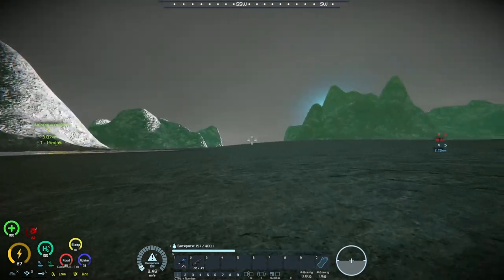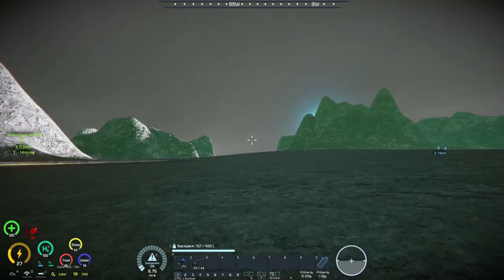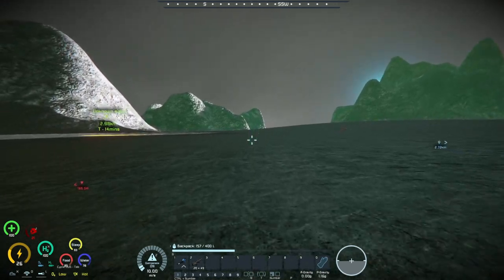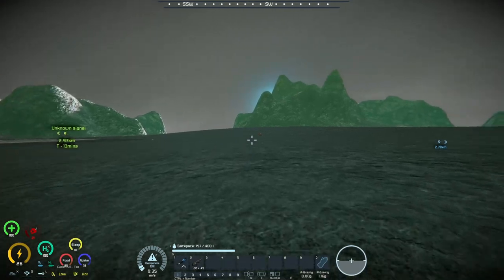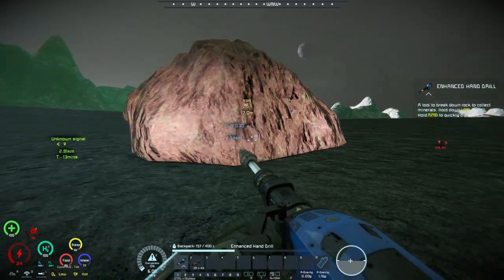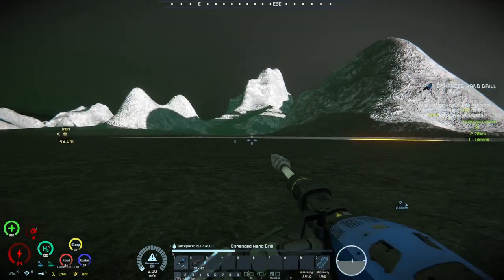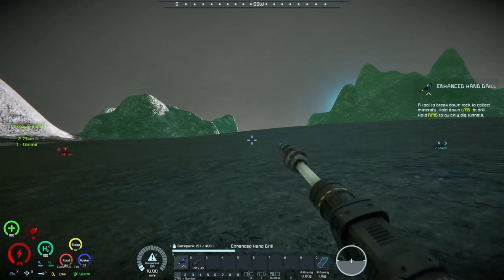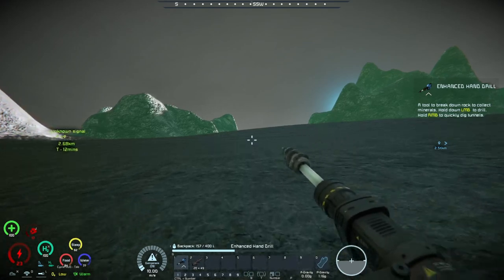I just realized how low I was on oxygen so I'm going to book it back to the survival pod, which is up here. I'll check out what's in this boulder on the way. An iron boulder - perfect. Now I just need to use it. That unknown signal - I pressed the button so it's not going to disappear, but I am running awfully low on oxygen and now power.